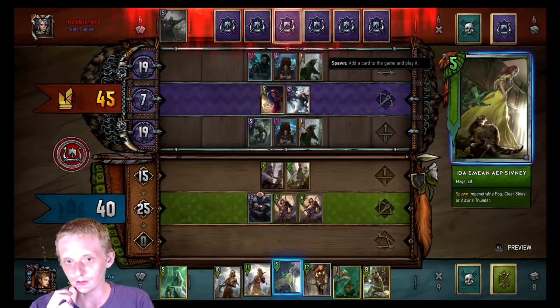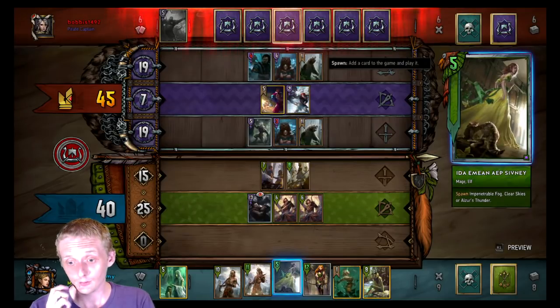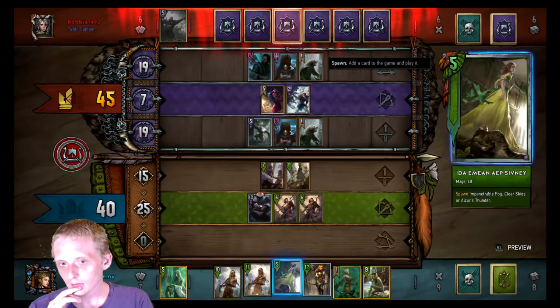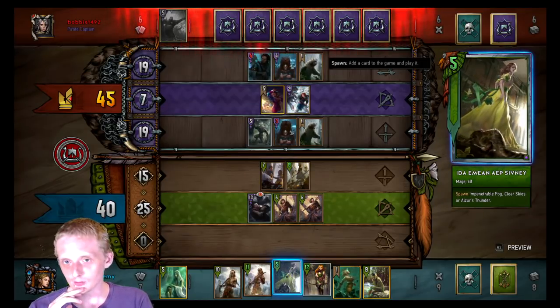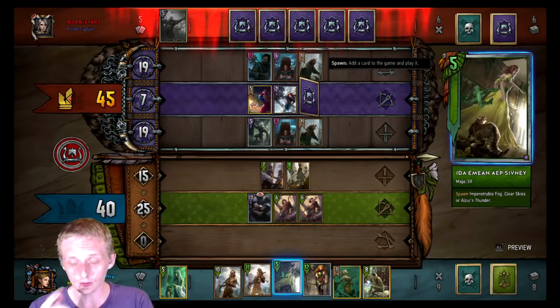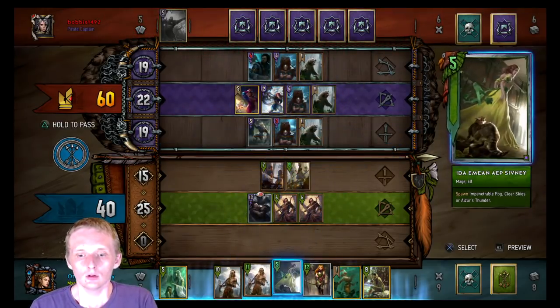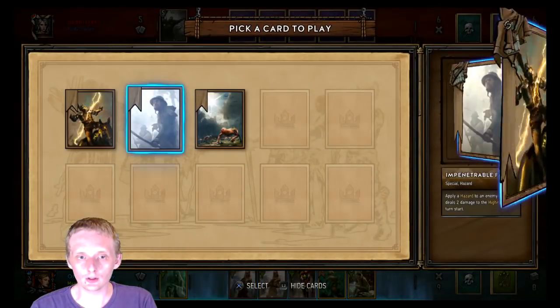He's going to try to bleed us out and get to a point where he can make us spend two cards, so he gets his card advantage in the last round and gets his graveyard set up for Restore. He's going to Restore that Haymage Spearmaiden. So we're just going to get this fog ticking.